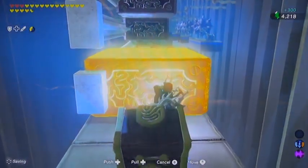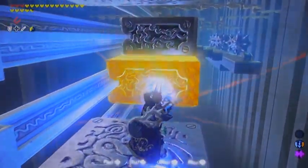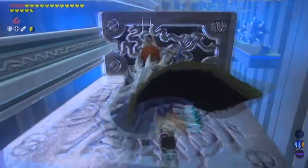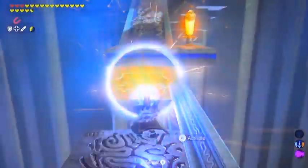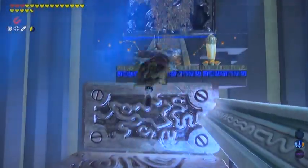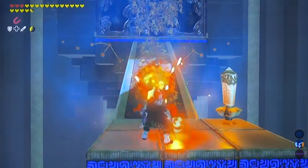If you've been following along with my walkthrough, you now have over 4,000 rupees. Trust me, you're going to need them — there are some very expensive ticket items coming up. For starters, Hateno Homeowner, where Link gets to own his own home, costs 3,000 rupees right off the bat.